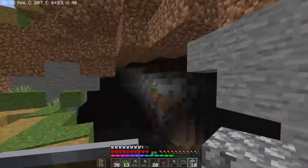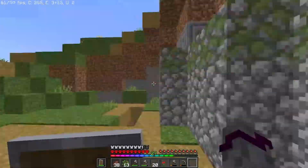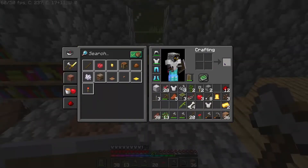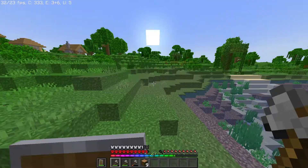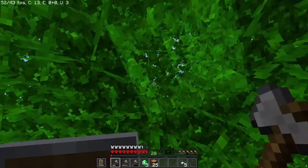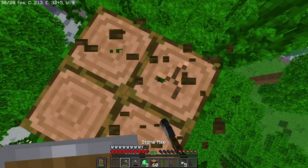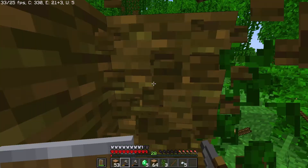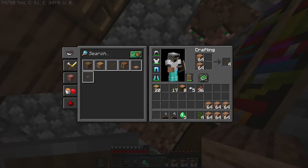After killing the golem at the other village, I blocked off the cave. After smelting iron, I made a hopper and started to make my iron and chain mail armor into iron nuggets. Me gathering jungle wood, part 7000. I made my sticks and traded.